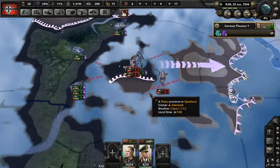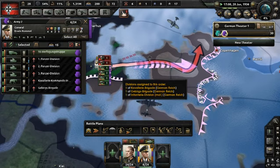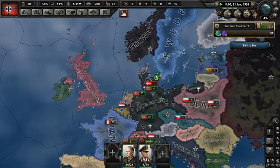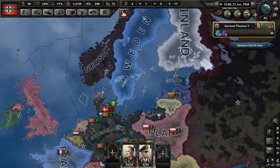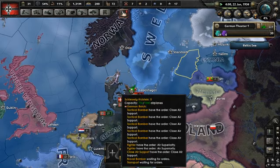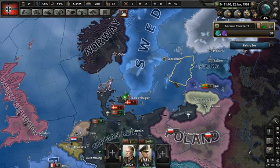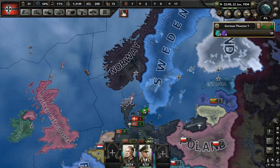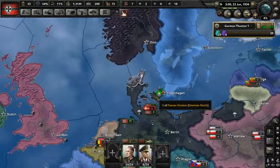Now we can push straight for the capital. When you take out Denmark, it grants you the ability to lock up the Baltic Sea. I'm keeping these submarines here so we can start spamming them and lock up the Eastern North Sea. Since we own the peninsula, the Baltic Sea is actually blocked from any allies getting in — unless they take a port or Sweden joins the allies.